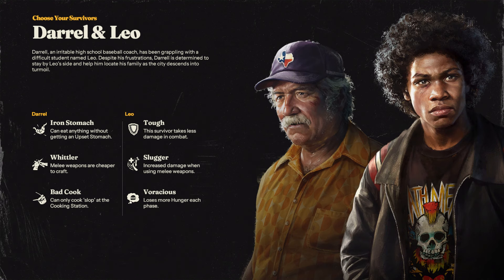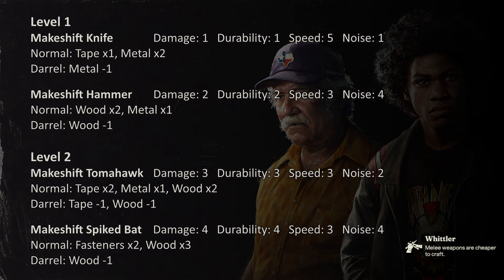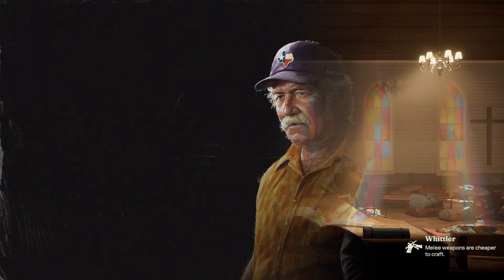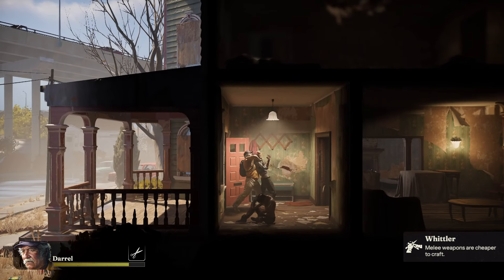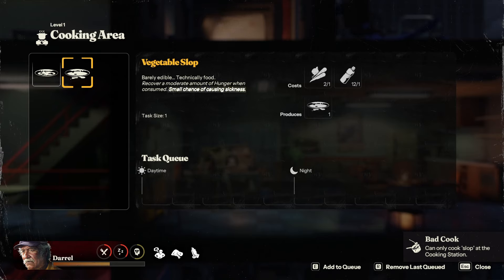Starting with Daryl and Leo, you'll need to prioritize metal and fasteners if you want to properly leverage them. It's possible to go a whole game without building a weapon bench, but you don't want to make that mistake — the demo ends after just 7 days. Daryl's Iron Stomach doesn't negate the morale loss from eating cans of dog food, so keep that in mind when managing his hunger. On the plus side, Whittler is a fantastic skill, offering some great weapon crafting discounts. Bladed weapons tend to be quiet but fragile, while blunt weapons are loud but durable. The Tomahawk has a low noise rating of 2, which lets you sneak around undetected by zombies. As for Bad Cook, it's almost useless right now — just make sure Daryl keeps out of the kitchen.